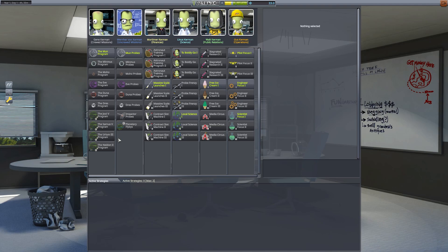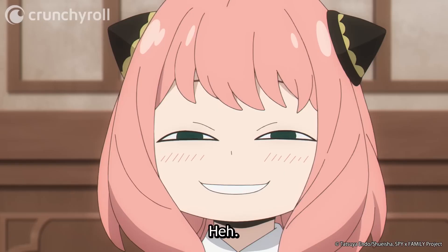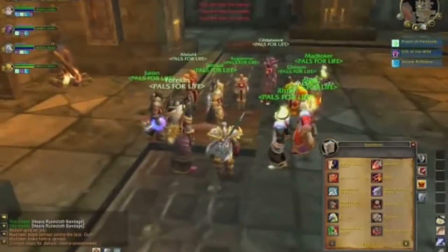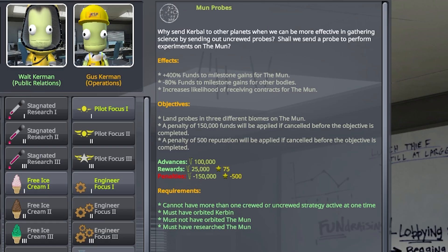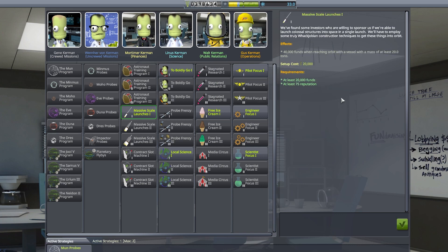Now that we've achieved orbit we can choose our first exploration target, which is of course the Mun, and we have a choice to either probe the Mun or send a crewed mission. However if we send a crew it does block off the unmanned missions, and this is career mode — money and science are our goal — so we're going to get two bites of the cherry. We'll be sending the bots first, collecting a whole load of cash, science and fame, and then we'll send the Kerbals after, which of course means more profit.